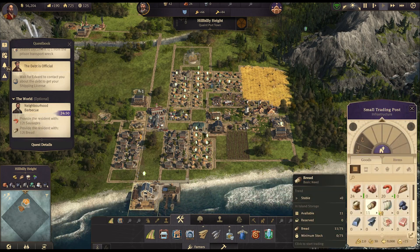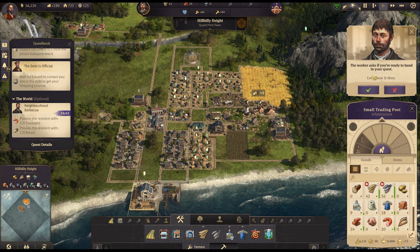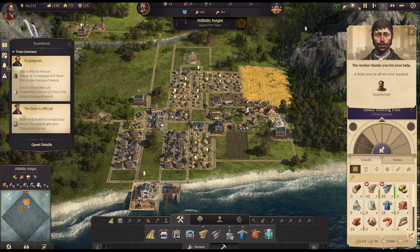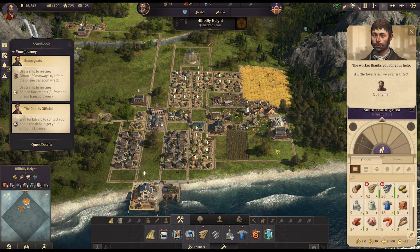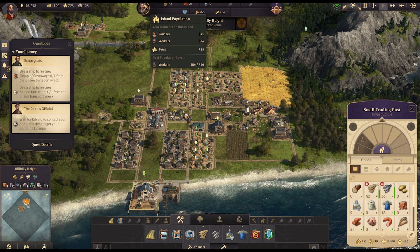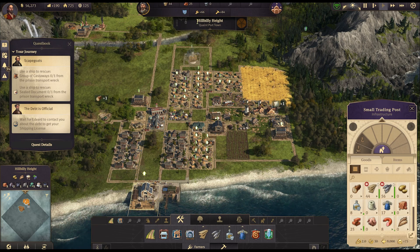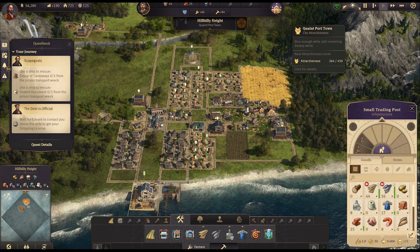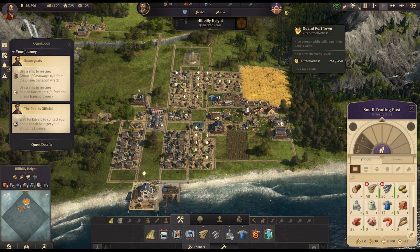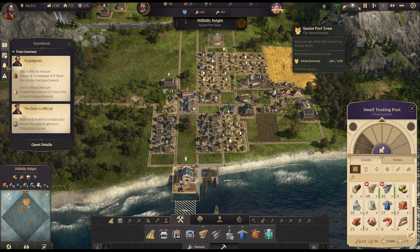There you go — have your sausages and bread, enjoy your barbecue! 'Love is all we ever wanted.' We just got a quarryman for that. What does a quarryman do? Looking at the population menu — oh so that's when we get to the next upgrade from a quaint port town. We need to get some attractiveness up because I don't think ours is really going up very much.